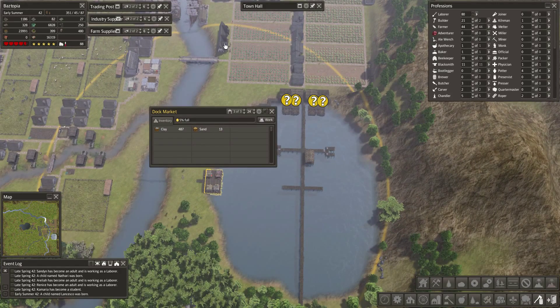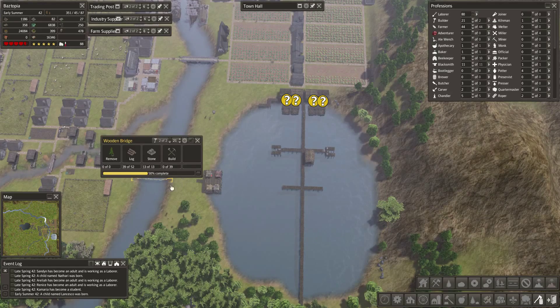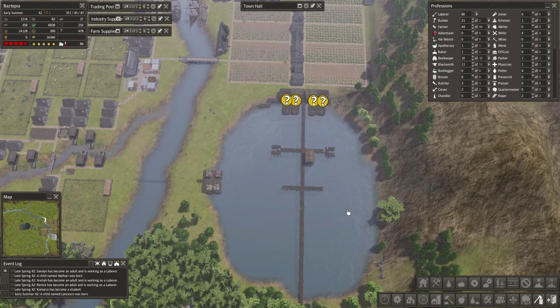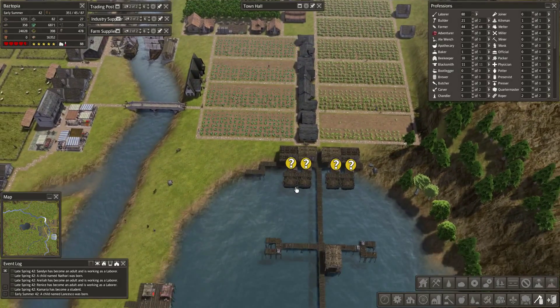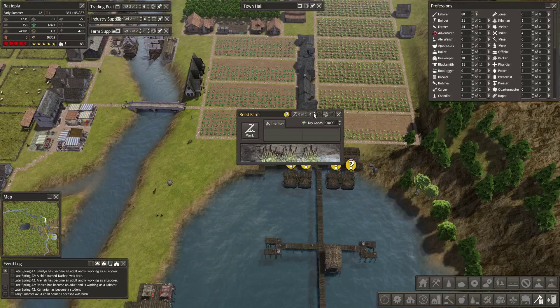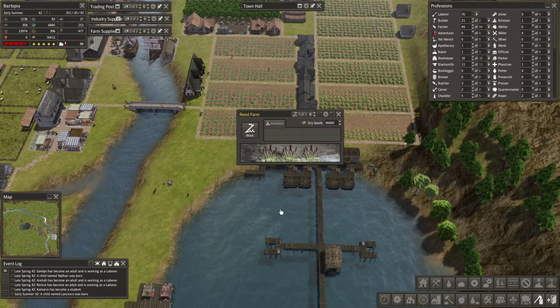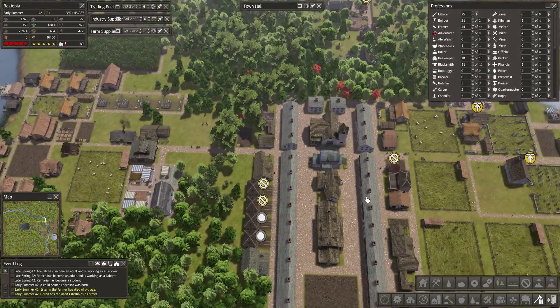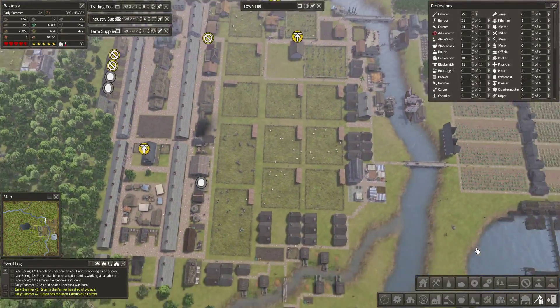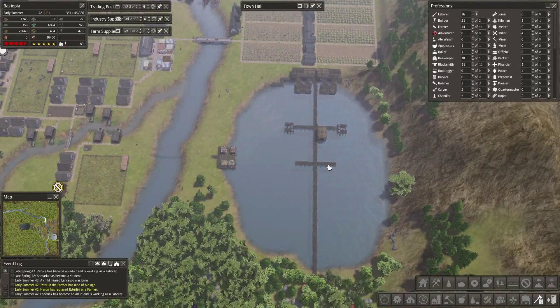We got a dock market up and going and I love the radius size on this for the size of the building — perfect for what we needed. We're building a bridge to connect up the two areas and I've considered building a dock out and across. We got some reed farmers up and going here and they're actually called dock workers, not reed farmers.